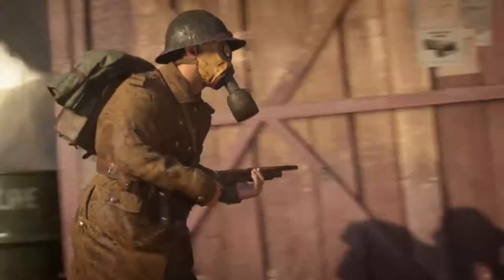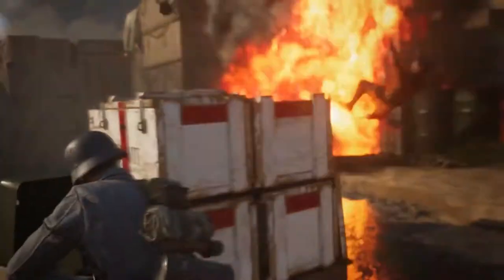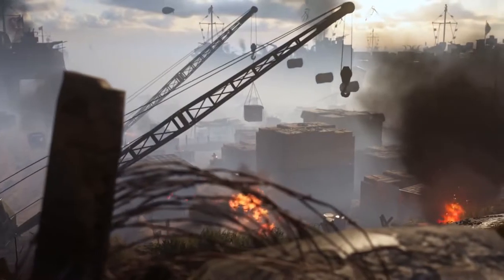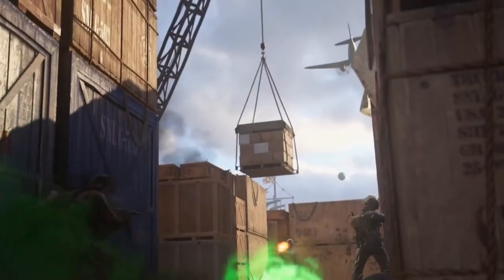Look familiar? A new crop of supplies has landed at HQ, and now there's a heap of empty crates littering the beach. The free new map Shipment 1944 is available now for all players.